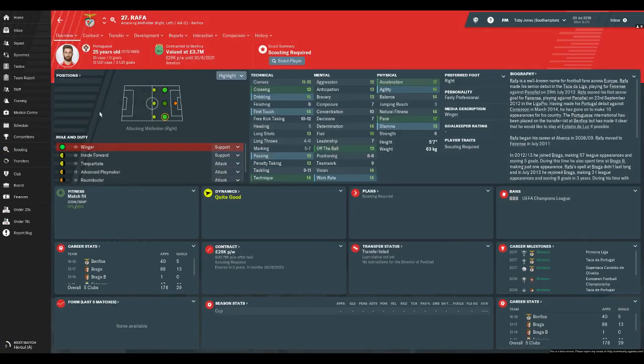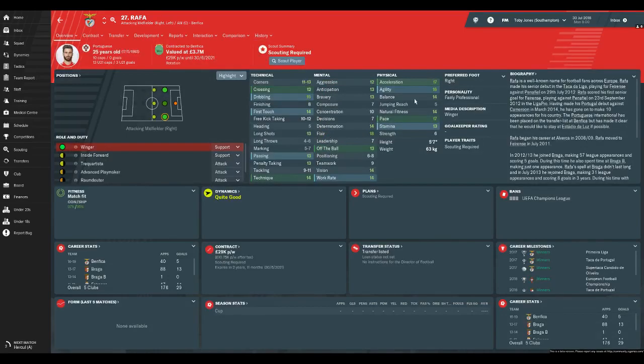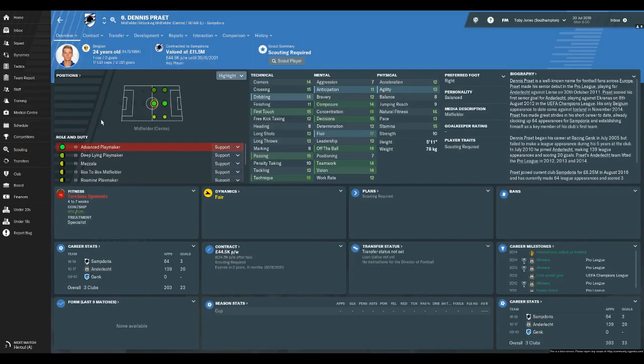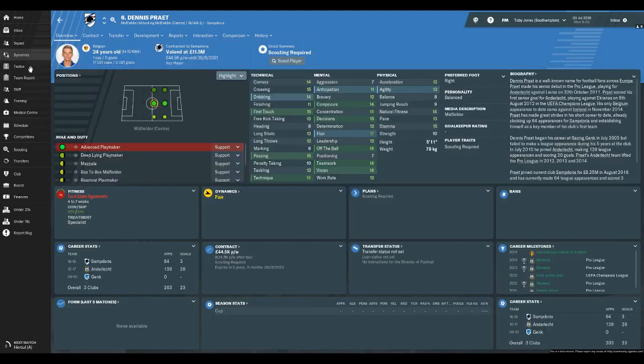Rafa from Benfica is the only transfer-listed player I could find who is natural on the right wing. He looks good — plenty of experience for Benfica and Braga, both very good teams in the Primeira Liga. He's 25 years old with very good acceleration and pace, and a flair rating of 18. His composure is not the best at 7, but he could be someone you bring in. Denis Prieto is someone Southampton are actually after in real life — 3.2 out of 5 on Football Whispers to join in the January window.